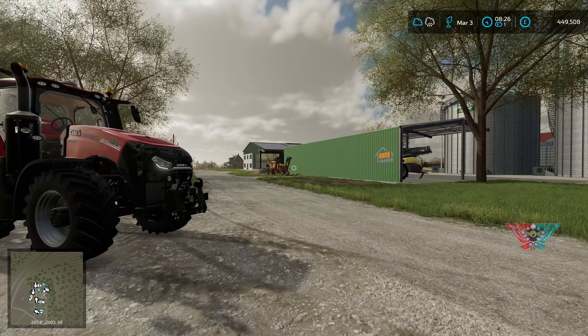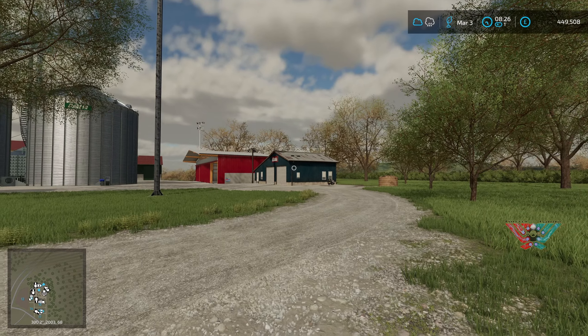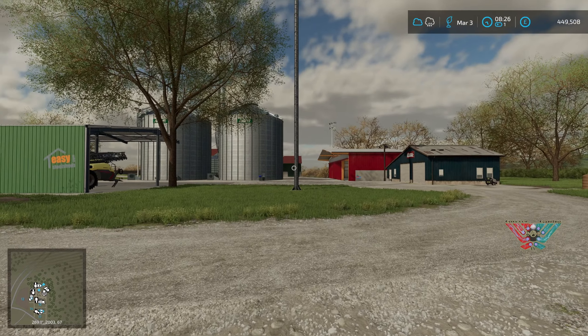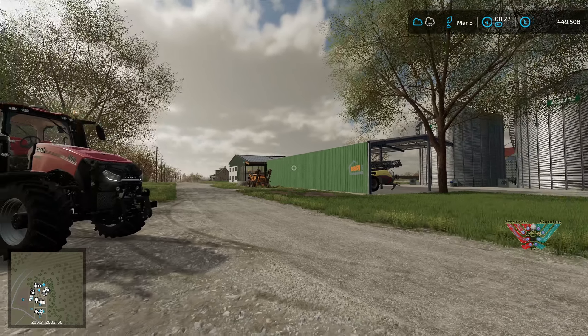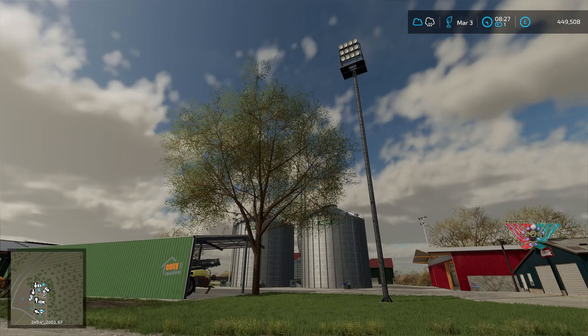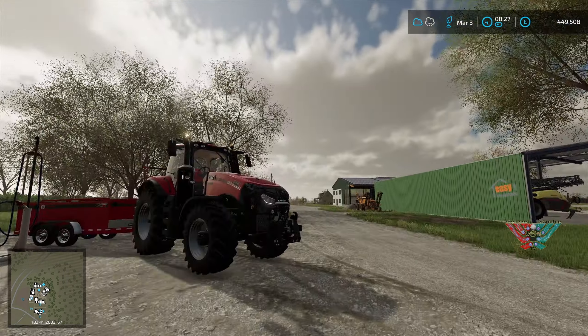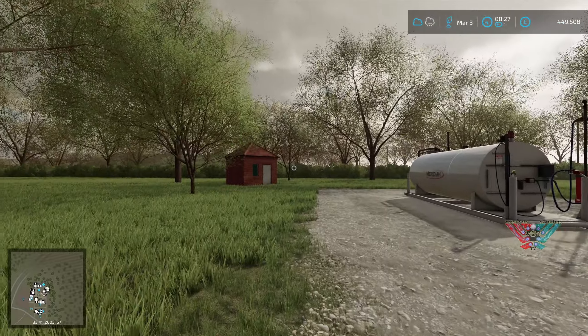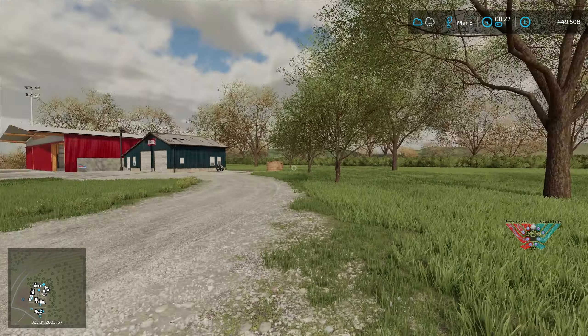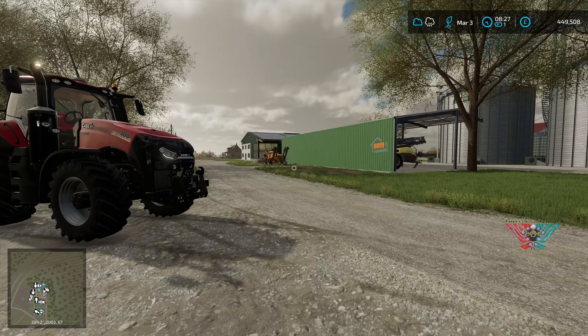I'm getting the farm how I like it, guys. I'm really liking how I've got this built - a little workshop there, a little shed, another shed there, a massive shed with solar power on it. That's my big lights. I'm really liking it. I've got huge silos, a little tank there, a little GPS stuff. I'm happy that I've built it out.